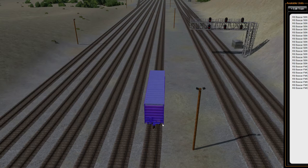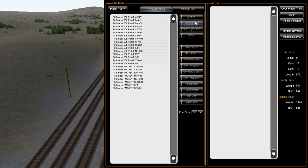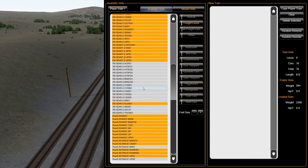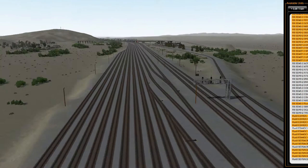I'm not going to worry about the weight. We'll go back into the builder, clear this train out, grab some freight locomotives. We want one of the cab units, so one of the 4400s or the 70s. I'm just going to grab one at random and plop that one down right there, go down to the other end and plop this one down on that track as well.